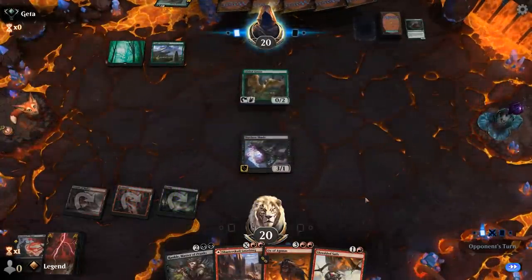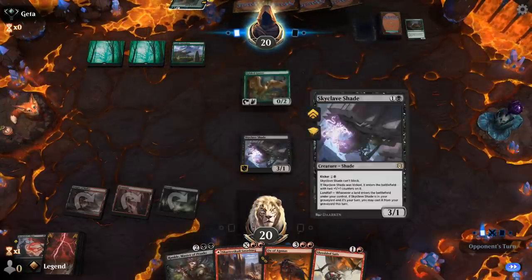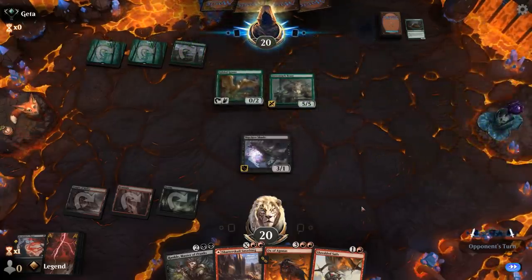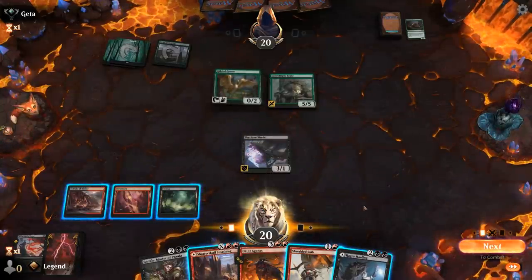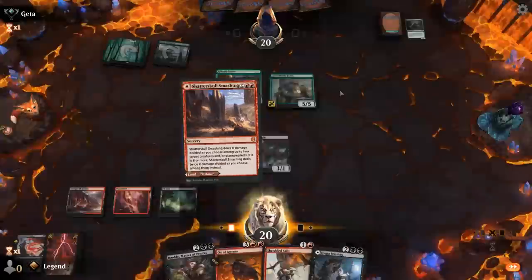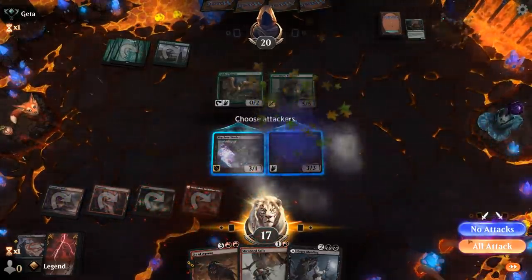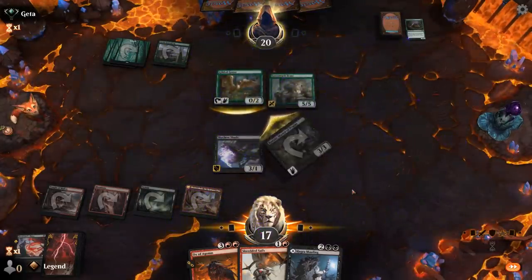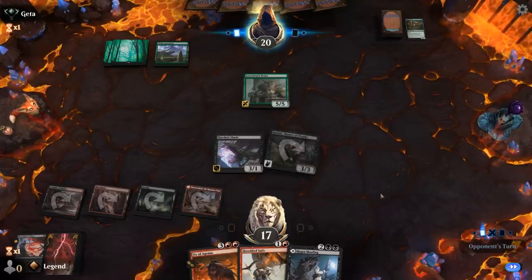We had a nice mana-efficient turn, and Rankle could synergize with our Shade nicely. Hagra Mauling could take care of the beasts, but I think we're just going to Rankle. I'm fine if they block with the Goose — otherwise I can make them sacrifice a creature, which would have resulted in them sacrificing the Goose anyway. They could potentially play a four-mana Henge instead. Their land comes into play tapped — they might have a fight spell.